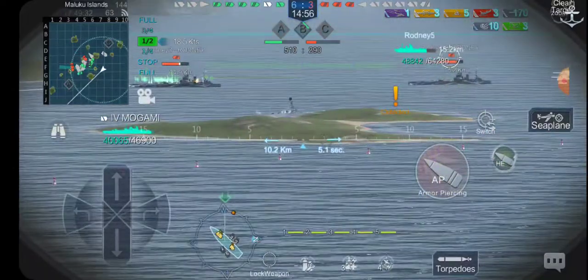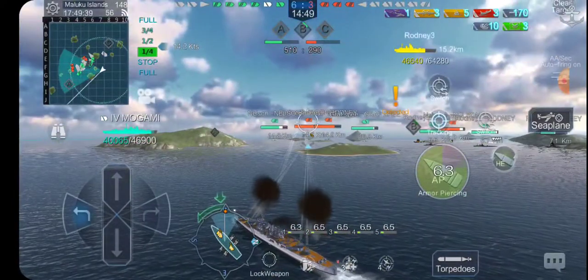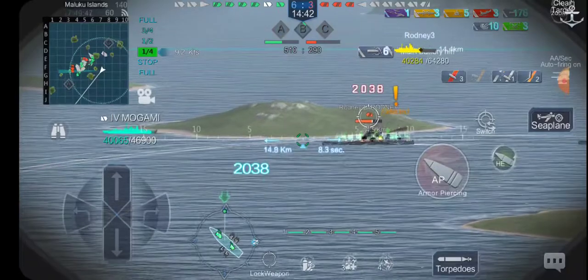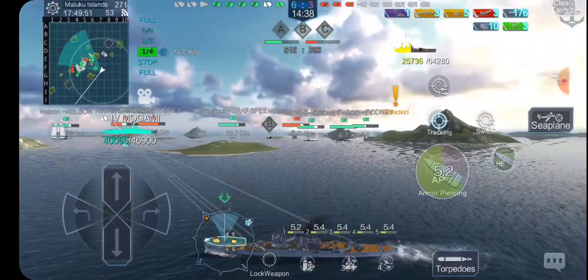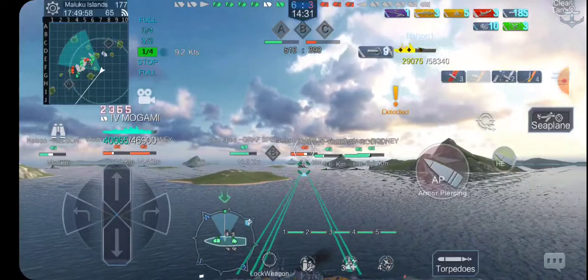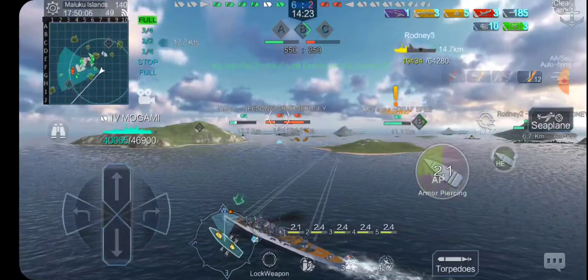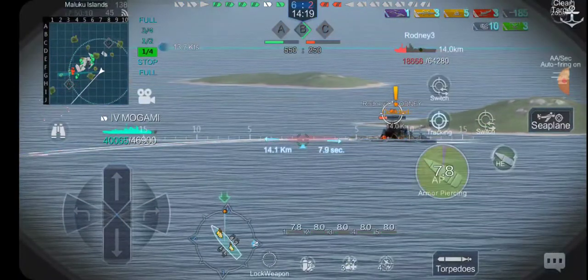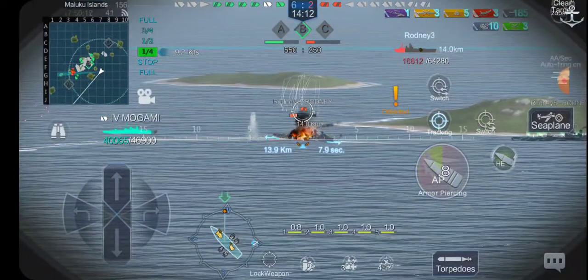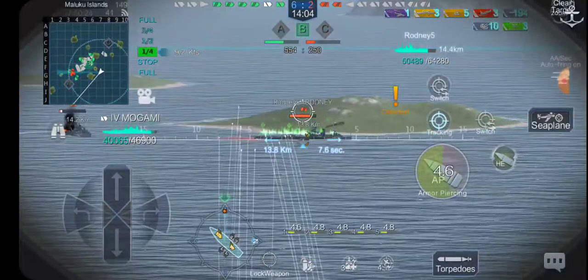Now, this Nelson is way too angled — you can shoot her all you want, but you're not going to do much. With your high-velocity shells, you can reach out to this range and not have to worry about it. She's presenting a better angle now. I'm only just getting hits — okay, well, she's down. I was going to get a little bit closer, but the Nelson on our team is fading quite rapidly and will probably sink. So let's see what damage we can do while she's still at range and not angled. This ship excels at range.